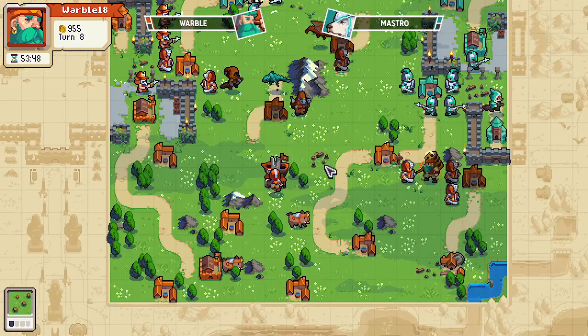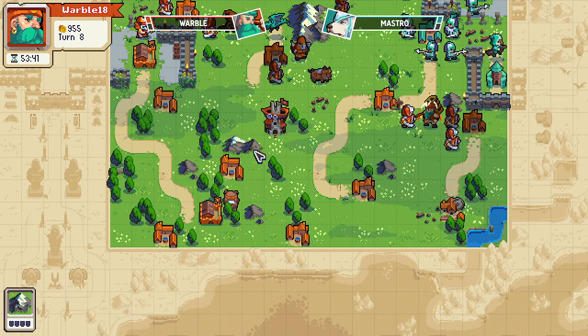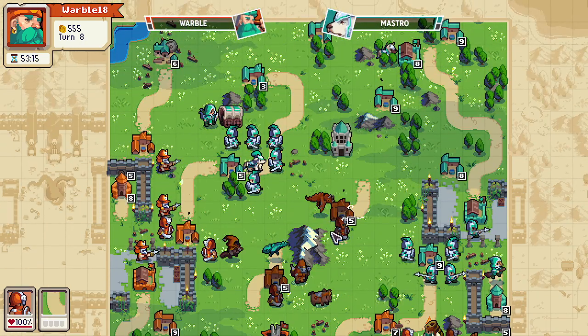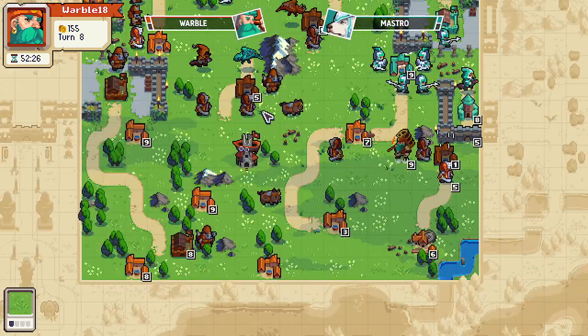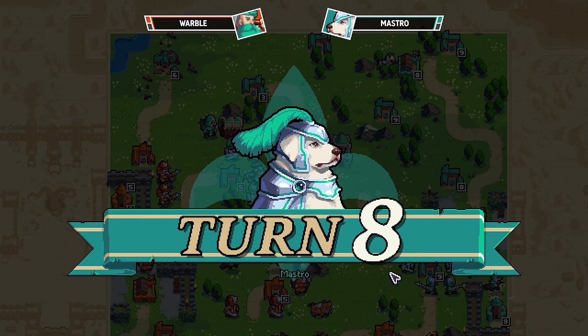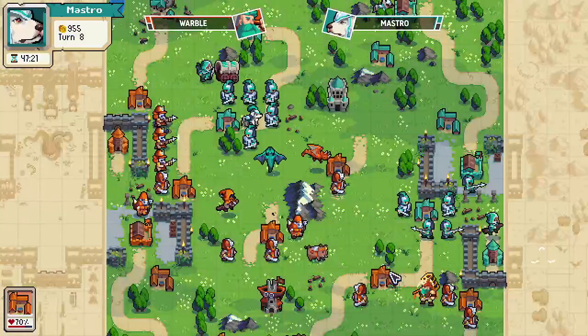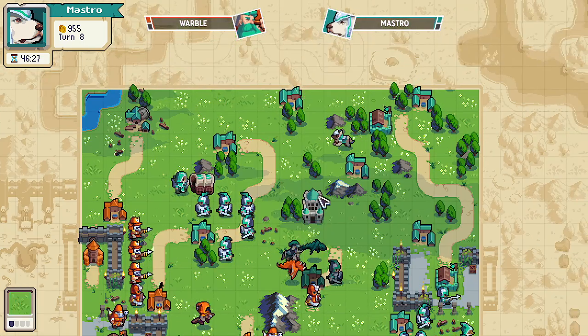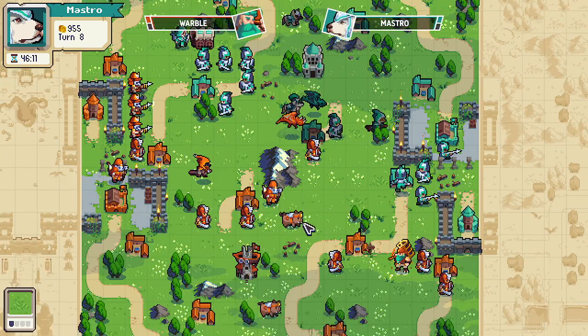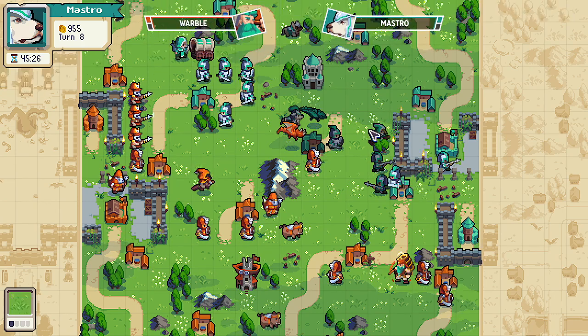Warble is going to be able to get some damage in and takes both villages — so Warble in a really nice position right now and Master just not close to having Groove. Okay, this dragon needs to do something — it's gonna knock down the village, flip it back. Caesar just walked straight up in front of the opponent's dragon, which is in position.